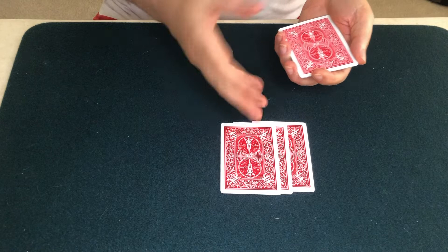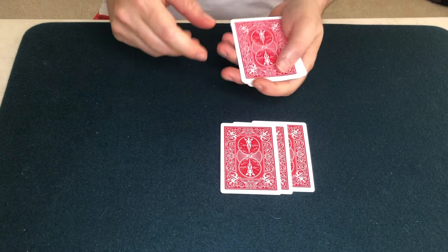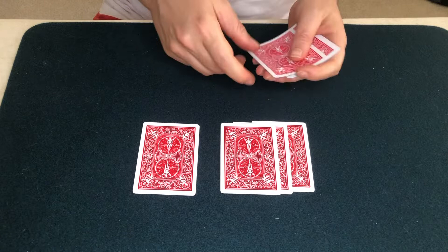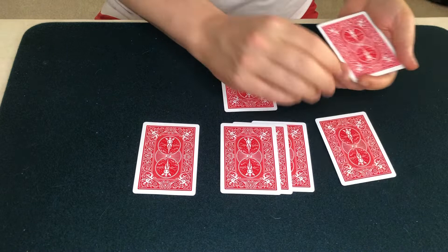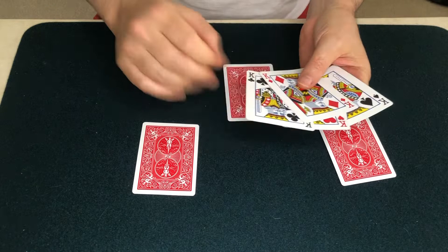I'm going to leave the spot cards on the mat, and I'm going to put the kings around them. That's one king, two kings, three kings, and the fourth king goes here on top of the spot cards. And yet, all four kings jump back into my hand.